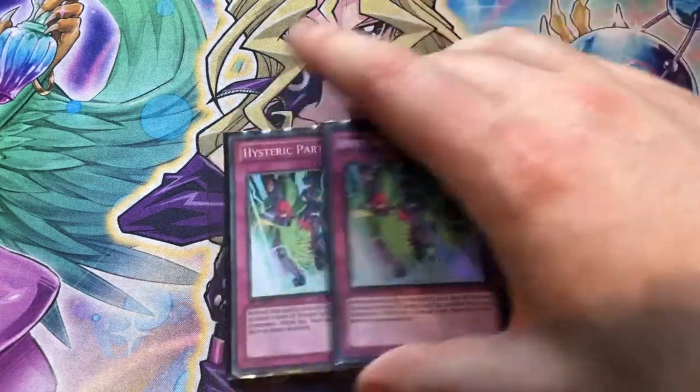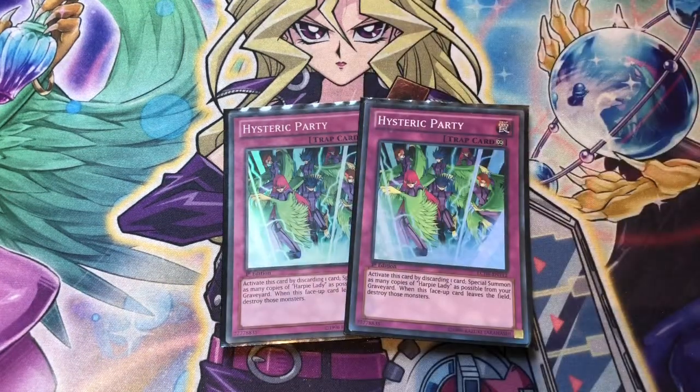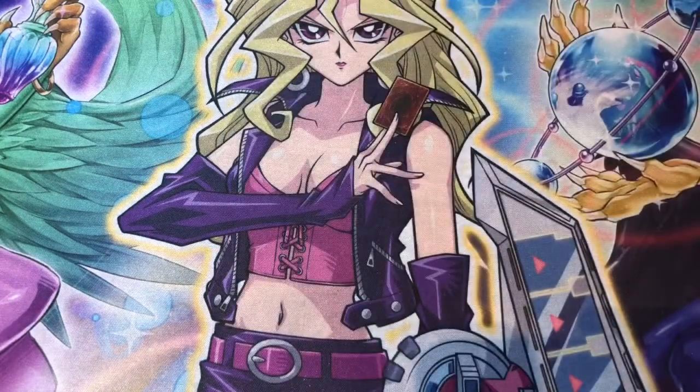We have two copies of Hysteric Party. I really do like the potential plus five that Hysteric Party can give you in the late game, especially if you're in that grind game. If you're not a huge fan of Hysteric Party or you're going second and really want to swap this out, Infinite Impermanence is great — it's a normal trap as well, so it synergizes with the last two cards in our deck. I still like Hysteric Party: you discard one card and summon up to as many copies of Harpy Lady as possible from your graveyard, so you can ditch one and summon up to five. It's a great card to use to discard Hysteric Sign for, getting the search off Sign and then getting five Harpies for some epic plays.